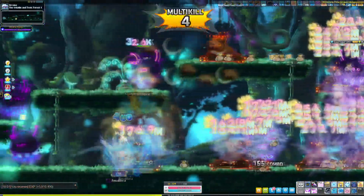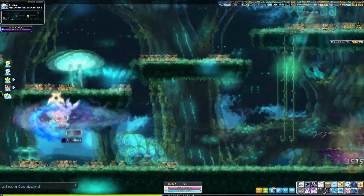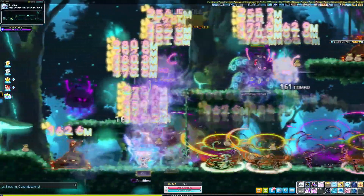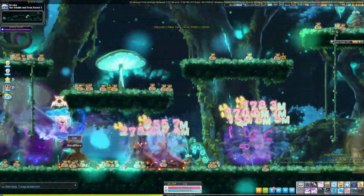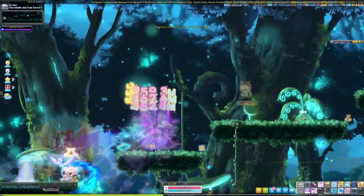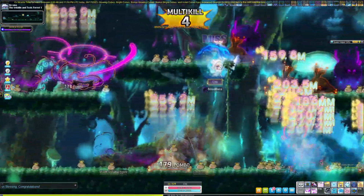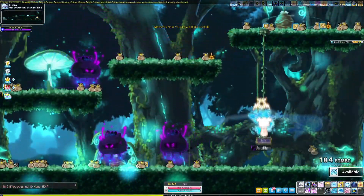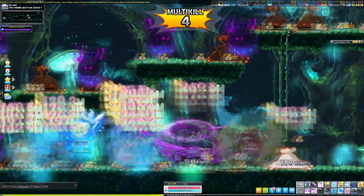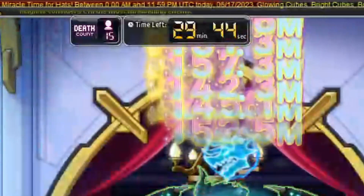You don't see them having all-day banners for special sunny Sundays like shining starforce, 50% off inner ability, or five times chance for magnificent souls. You never see that — you just log in, see the sunny Sunday banner, and close out of it. It happens on every character, sure, whatever, that's manageable. So why specifically miracle time for hats? Why does that have to go all day?